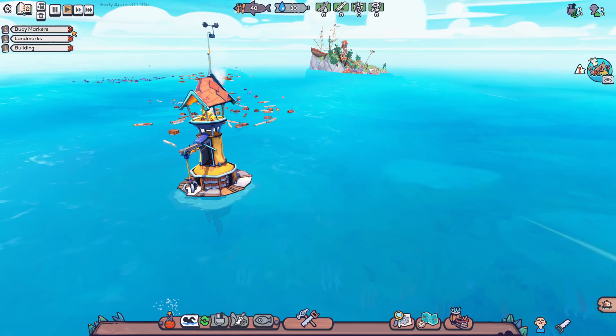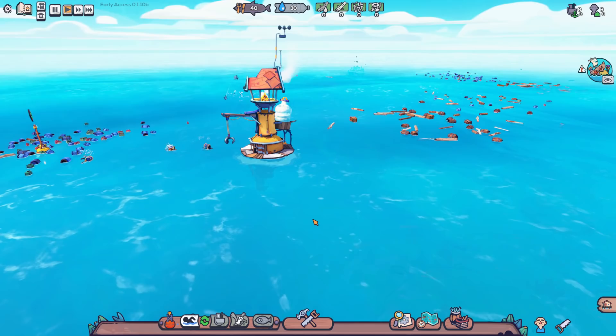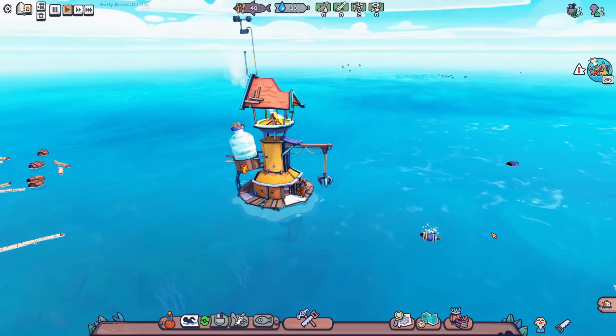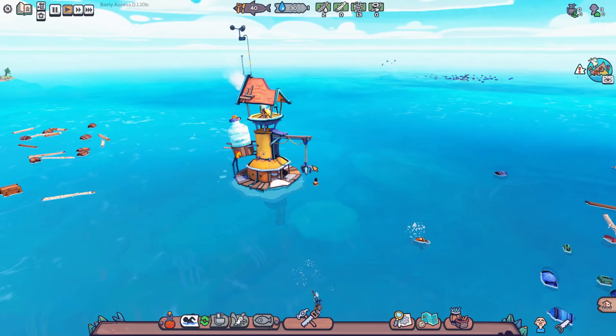We need to supply the necessities of life for our citizens — water, food like fish, and places for them to live and sleep. We have to gather building materials from the ocean, and once we have enough we can build places to make new materials and research things. It's a neat little city-building game with a novel idea, and I think it'll be fun to check out.